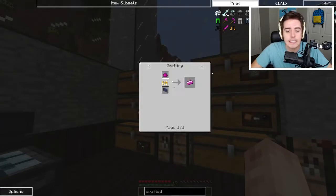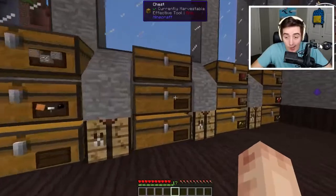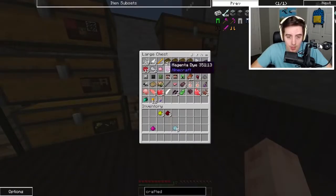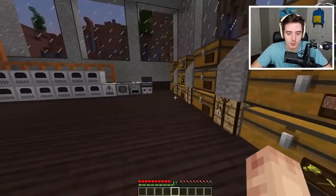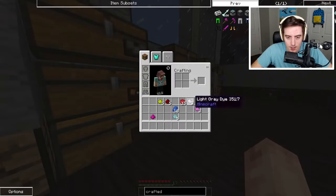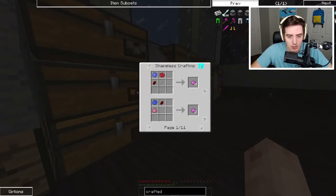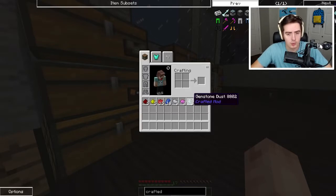Now we need a magenta dye. I hate getting dyes. What's the best way to make this? You just go blue, red, and white. Hmm, we already have two. I need some lapis in here as well. So it's blue, red, and white? Wait — that's purple dye. How do you make magenta? You can go blue, red, and pink. But then how do you make pink?